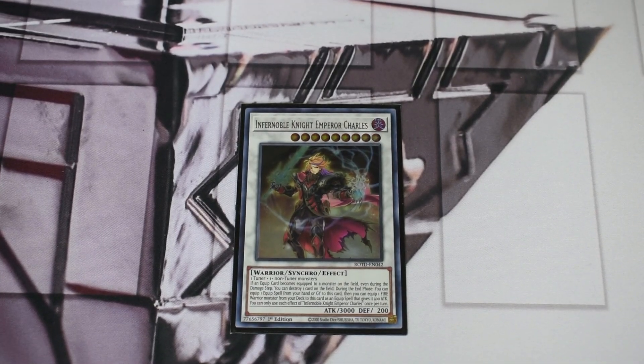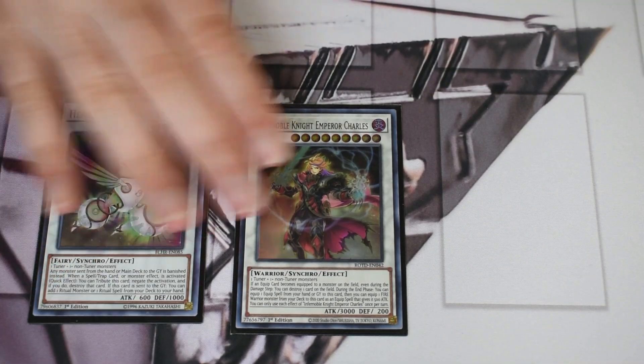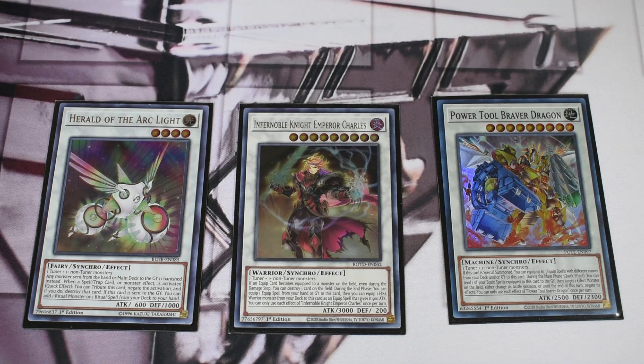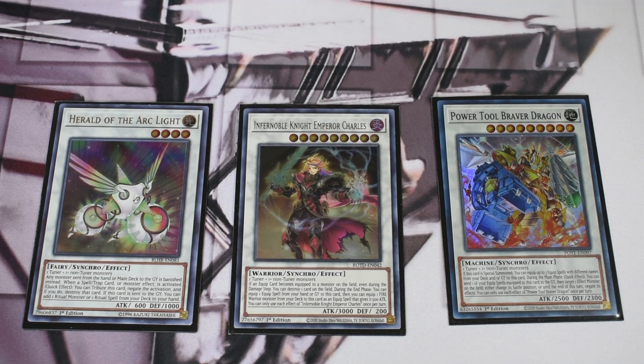For the extra deck, I wanted to leave it fairly open since there's a lot of freedom. You could just do Cherries targets or Prosperity targets. The Infernoble synchros are really solid — Emperor Charles is probably one of the better go-tos as a level nine for climbing. Roland and Oliver are also solid picks. Herald of the Arc Light is obviously a given due to Diviner, and Elder Entity Norden is another option. Power Tool Braver Dragon gets you any equip spell from deck to hand.